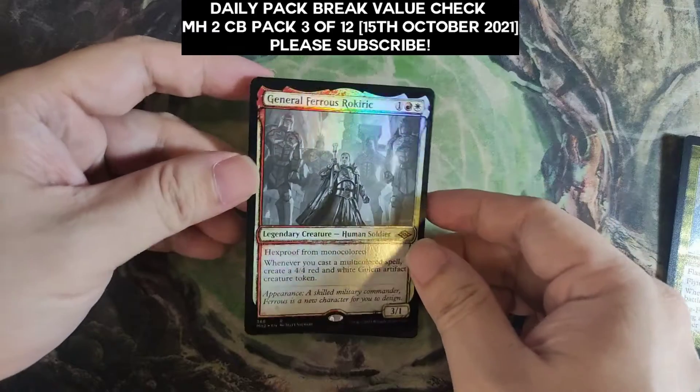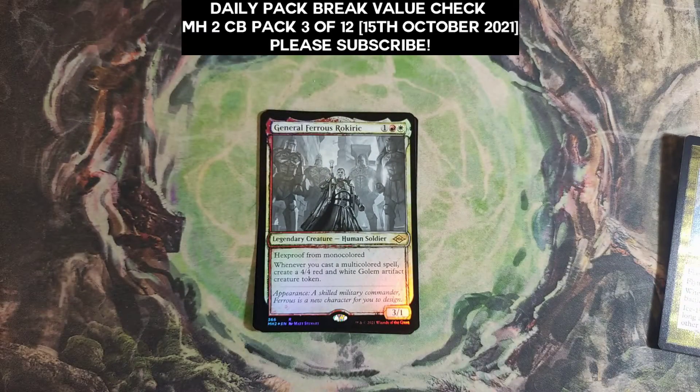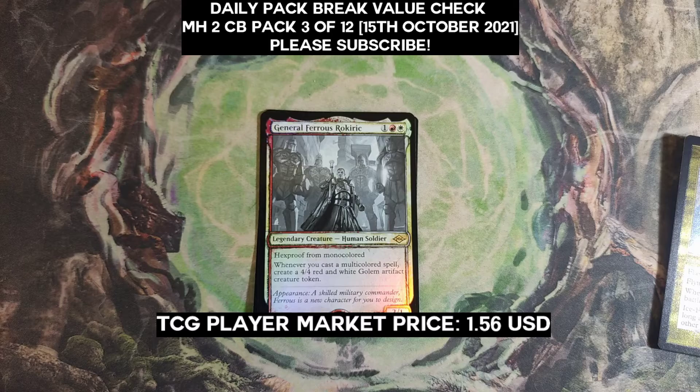Last one is General Feroz Rockeridge. Somewhat disappointing pack, but we did get a borderless Grief which is nice. Showcase foil General is $1 to $1.56.